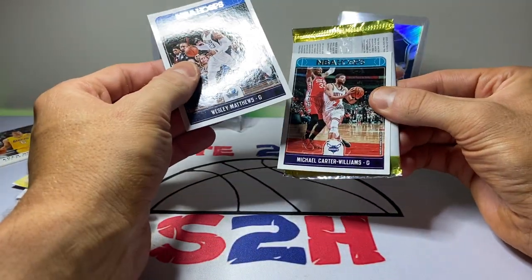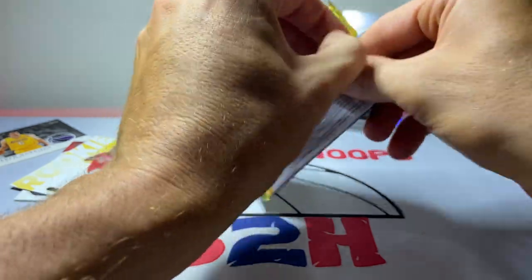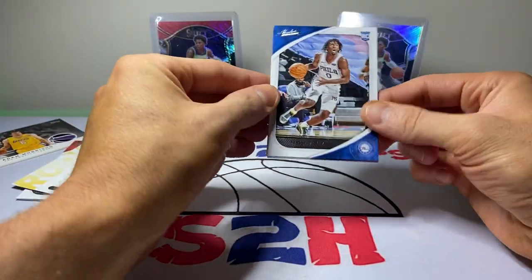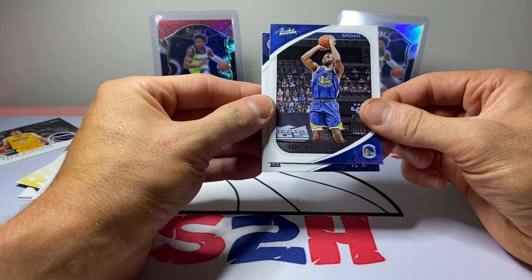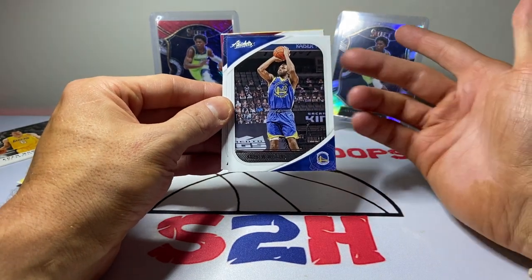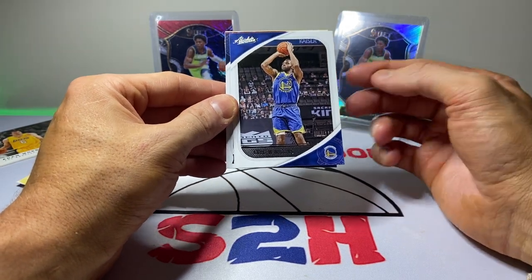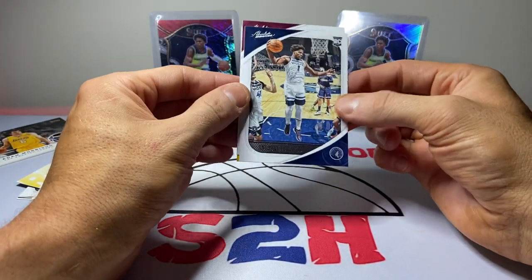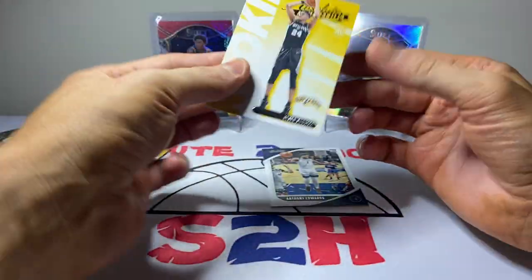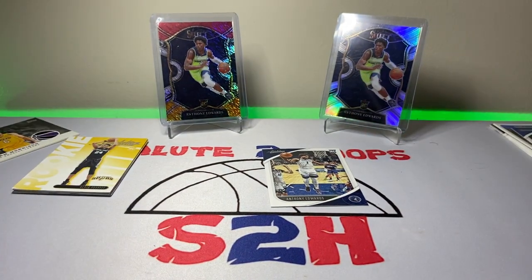Wesley Matthews and Michael Carter-Williams — that was horrible when he was on the Chicago Bulls. Last pack, let's see what we get. Tyrese Maxey, Andrew Wiggins — it'll be interesting to see what happens with him and a couple of other NBA players since they won't be taking the vaccine. It's going to be a very interesting NBA season for those guys. Nice — another Anthony Edwards rookie, we'll take that! Darius Garland and then Devin Vassell as the Absolute Memorabilia insert.